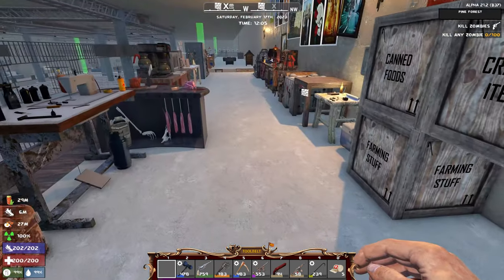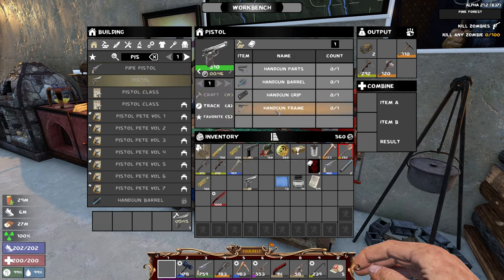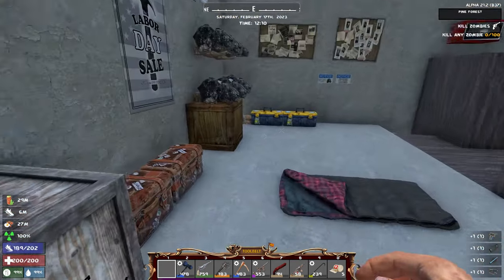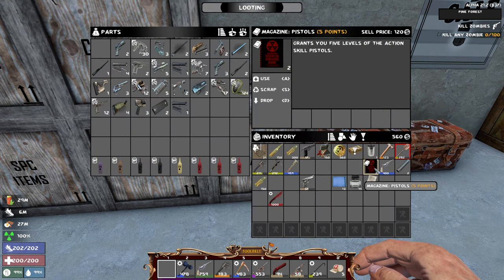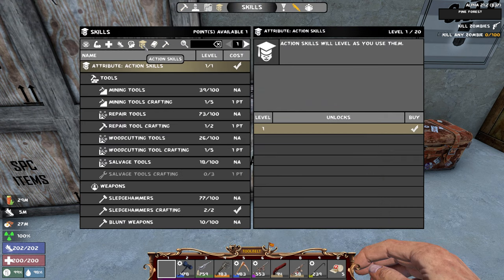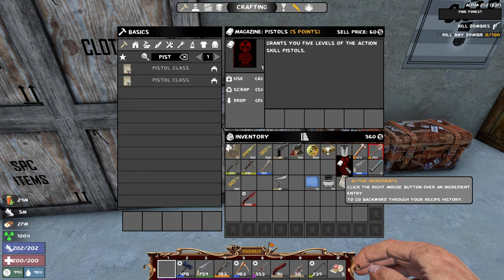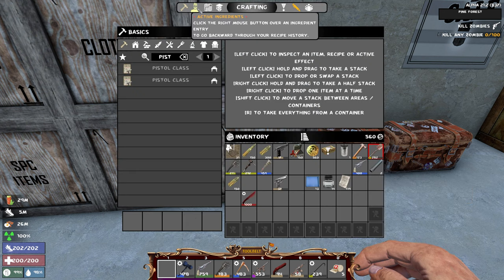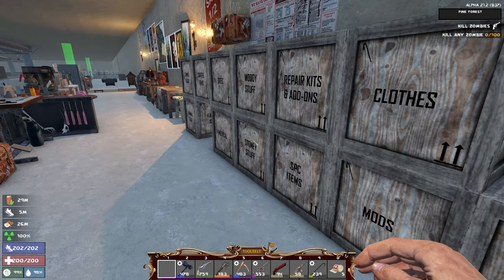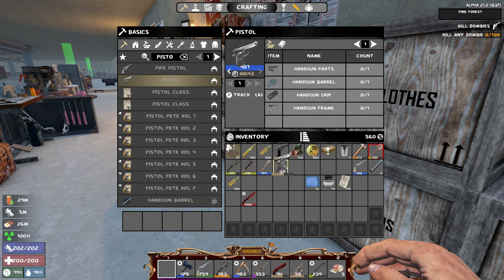We're going to use the pipe pistol for a bit. Let me hold off on crafting the new pistol because we should wait - we're going to be leveling it up first. We are currently at action skill pistol 35, and if I spend these five skill points, now we're at 45, which already increases the pistol that we can make. We're already at 401. Glad we didn't make it early - good call.